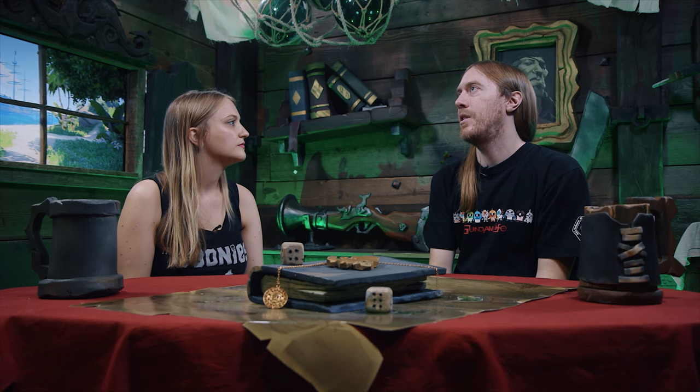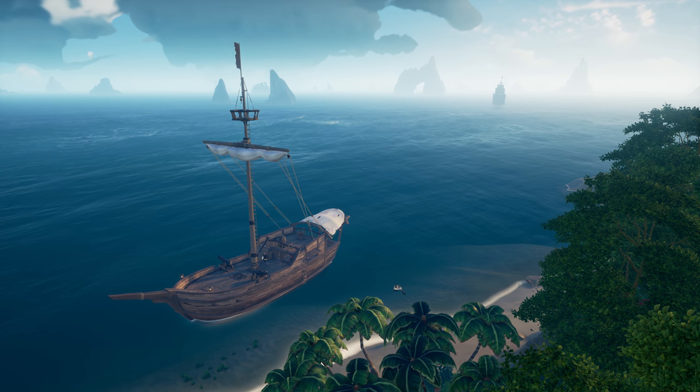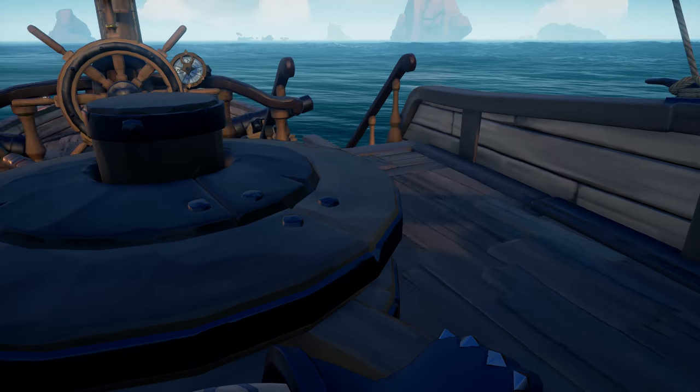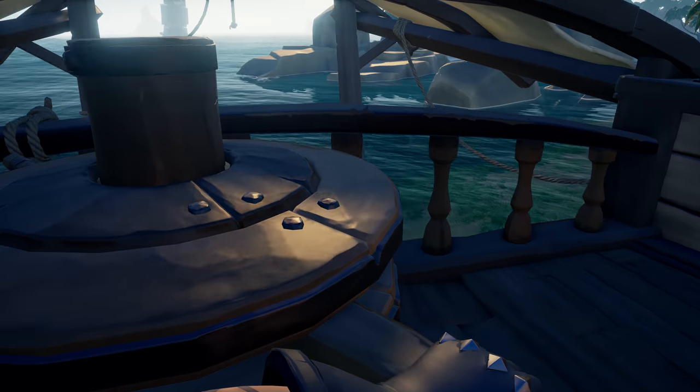On a large ship, if another ship's approaching while you're at an island, everyone communicates and jumps on the anchor at the same time to raise it. A solo player on a small ship doesn't have that luxury, so we wanted to level the playing field and make sure they could raise the anchor and get away quickly.